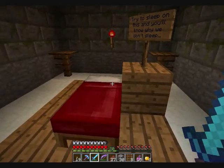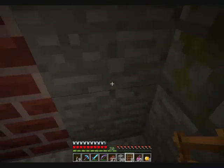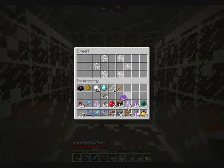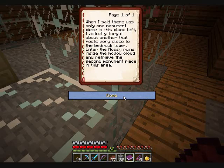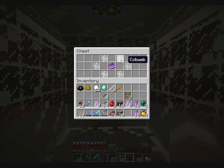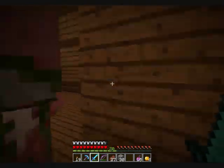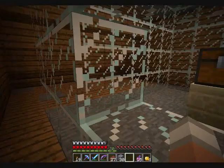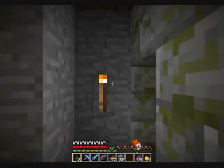So this is that little house he was talking about. We're in the nether — don't use beds in the nether, kids. Let's just place some ladders. Come on up. Here we have it — the forgotten piece. When I said there was only one monument piece in this place, I actually forgot about another. It's very close to the midrock tower. 'Enter the mossy ruins inside the hollow cloud and receive the second monument piece in this area.' I guess cobwebs are the monument piece. Was cobweb a monument piece? I don't think it was. So what's this? I guess I'll bring the book with me, and I already got the sponge. Is the cobweb the monument piece? I don't know, I'll find out. This is confusing.